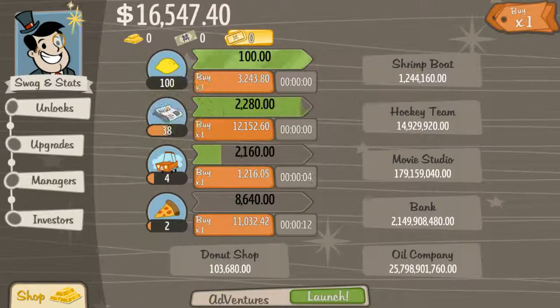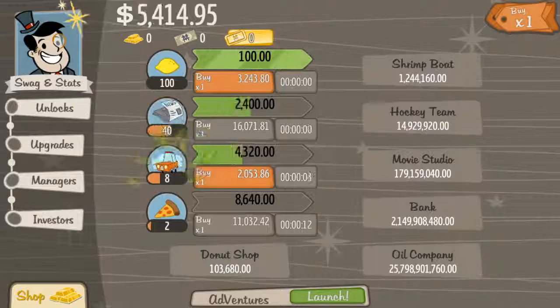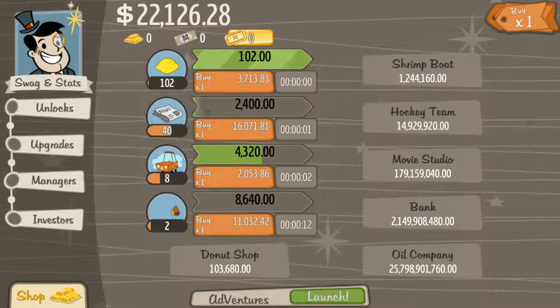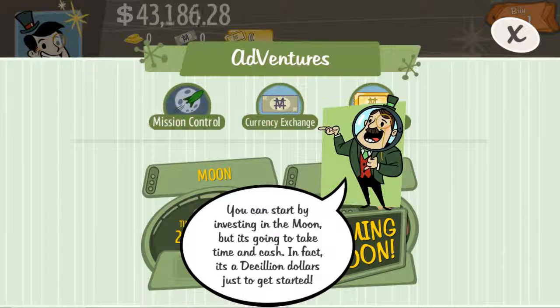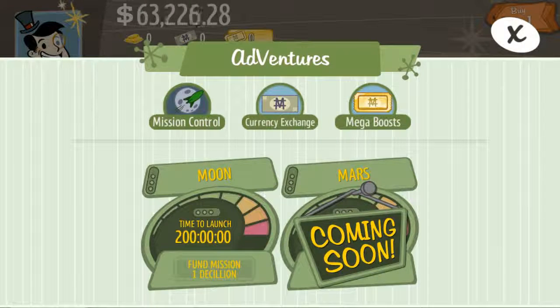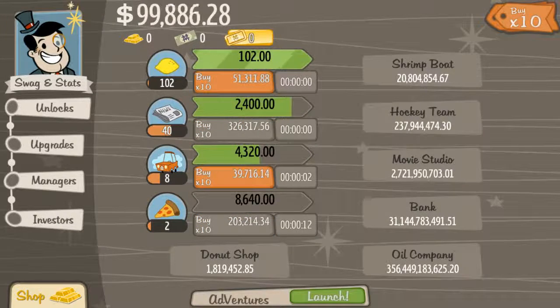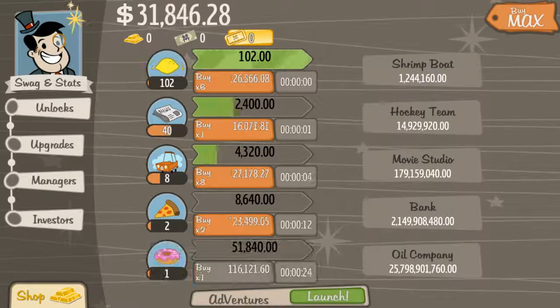Let's give this bad boy to 50. It doesn't seem like it's going to cost too much. Well, now I'm starting to get ahead of myself. What does this Adventures button do? Oh, we can invest all the things and get money back. This is surprisingly deep, actually. You can turn on multipliers too, to speed up your buying — that's pretty nice. I like the buy max option. That's how I roll.